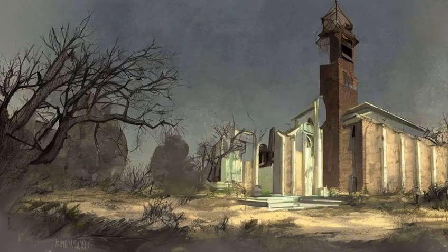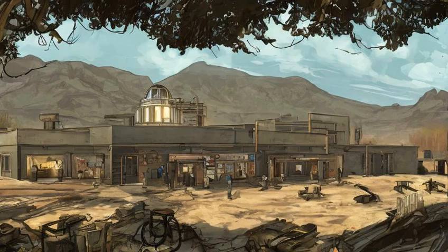To the south is the Searchlight Elementary School with another ruined church. The school is attended by several Golden Geckos, who enjoy the warmth of the town's radiation.